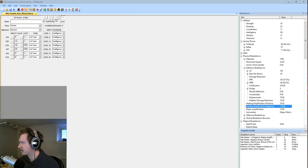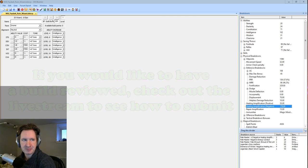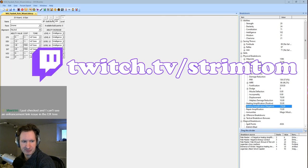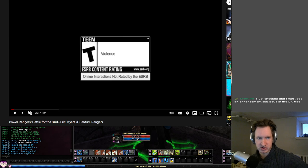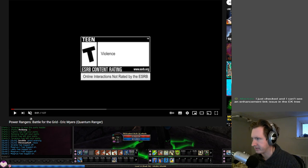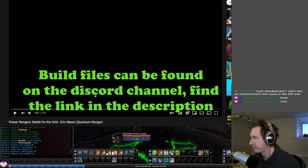We're building a ranger build based on a character as they appear in a minute-and-a-half YouTube video. We have to watch it and then base a character build off of that. It's a Power Rangers YouTube video — Power Rangers Battle for the Grid — and we need to make a character that does what the character does in it.